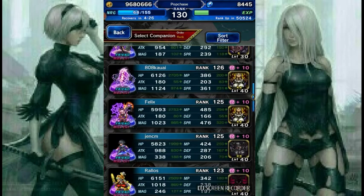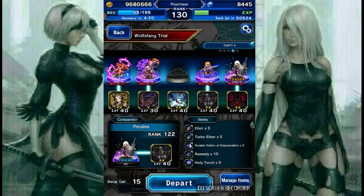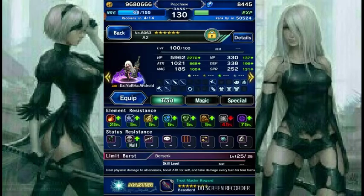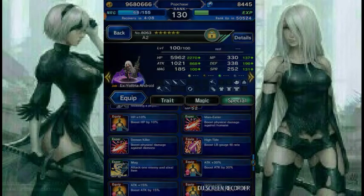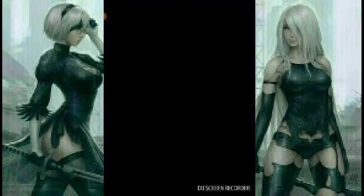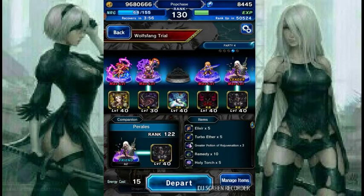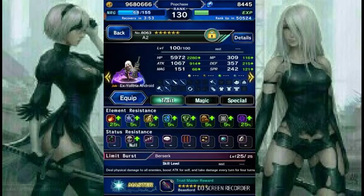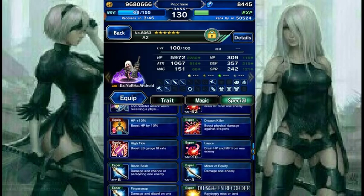I have a pretty strong party. Let's do this one. Should I use this? I think it's a beast — demon killer, night eater. I think I should change to... dragon killer. Okay, let's do it.